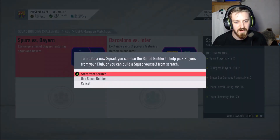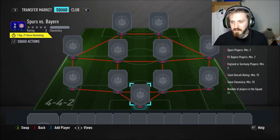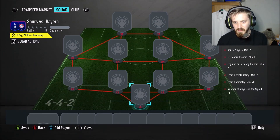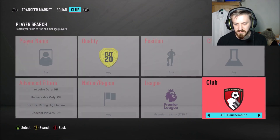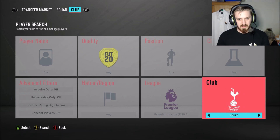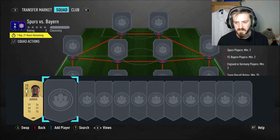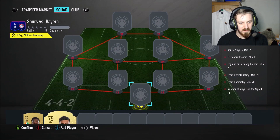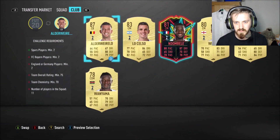We're going to do the Spurs v Bayern Munich one now, which I also have on my other screen — we're watching that currently. You need two Spurs players, two Bayern players, and two England or Germany players. Let me check what Spurs players we can use. I know I packed Uribe, so he can go in — he's a 75 — and Gazzaniga can go in as well.